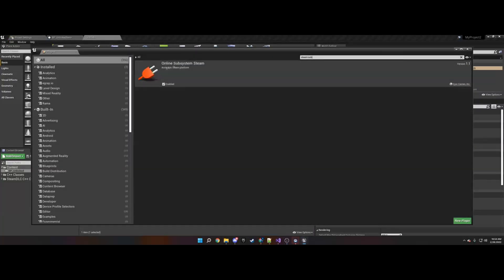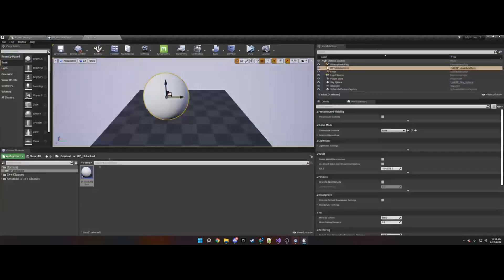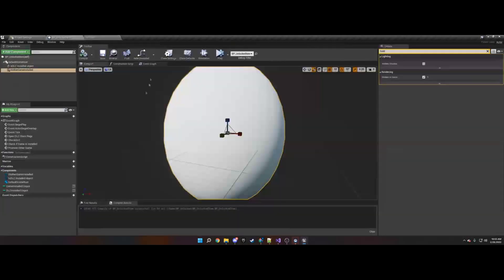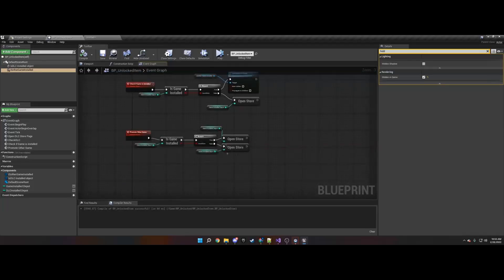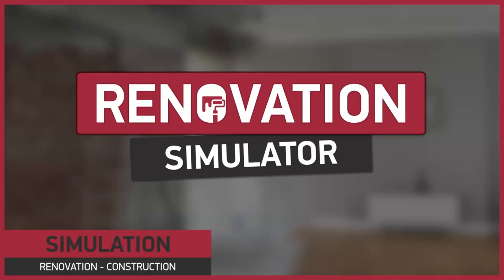Now, let's talk about DLC in Blueprints V3. This plugin offers seamless integration of Steam and Epic Games Store DLC systems into your project using a simple modular node design. Whether you're checking DLC ownership, opening store pages, or implementing anti-piracy protection, this plugin has you covered. It's a powerful tool for any developer looking to expand their game with downloadable content.